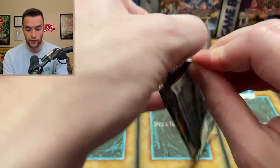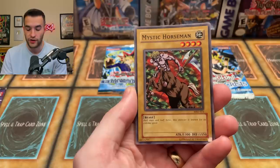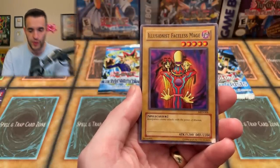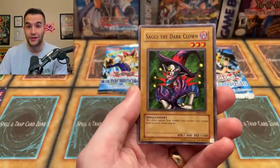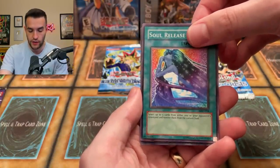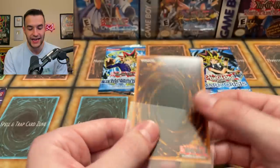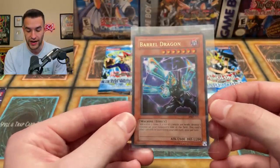Now we're going to Metal Raiders — this pack's been on a weight loss diet, it's a bit thin. Metal Raiders, let's go! Can we get a Perfectly Ultimate Great Moth? There are so many good ultras. Share the Pain, the Illusionist Faceless Mage used by Pegasus, Cybersaurus, Saggi the Dark Clown used by Kaiba in the first episode, Pale Beast, Empress Juju, Soul Release — and here we go, we have a Barrel Dragon! Ultra rare Barrel Dragon. We're now three for four and we also pulled Skill Drain out of Dark Crisis.